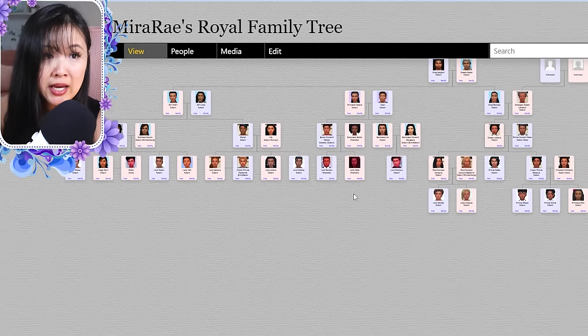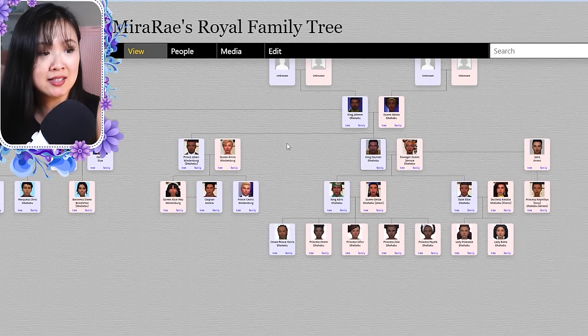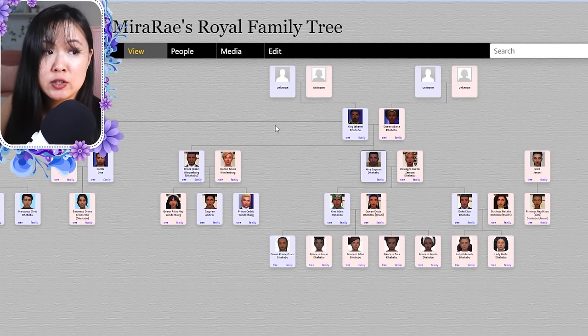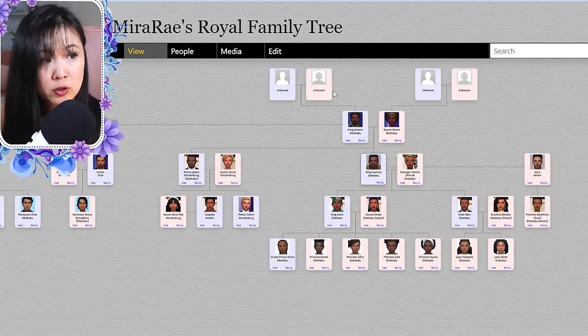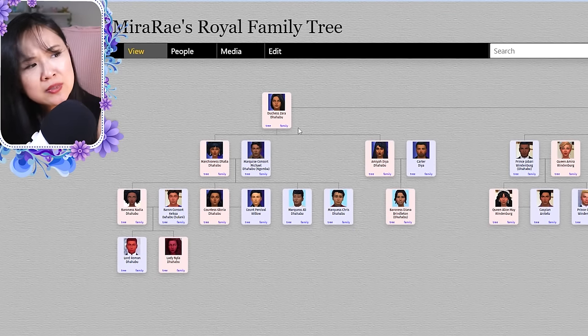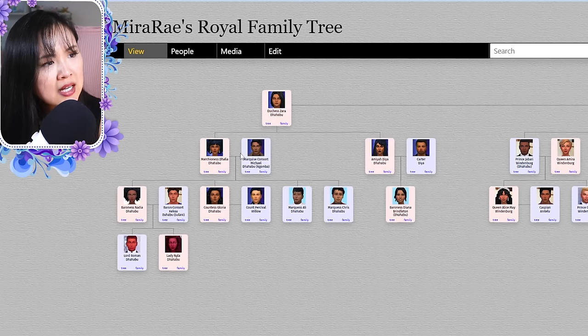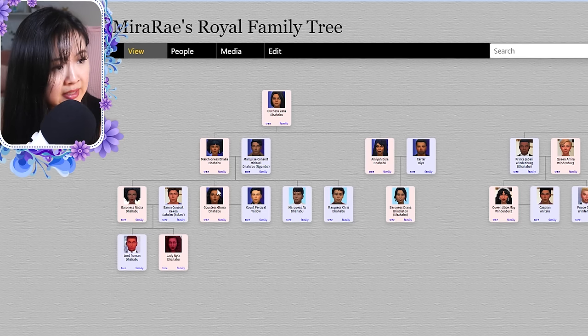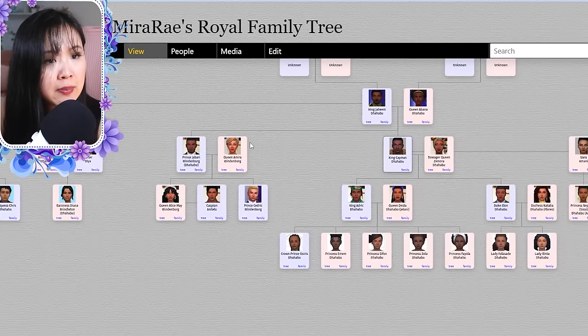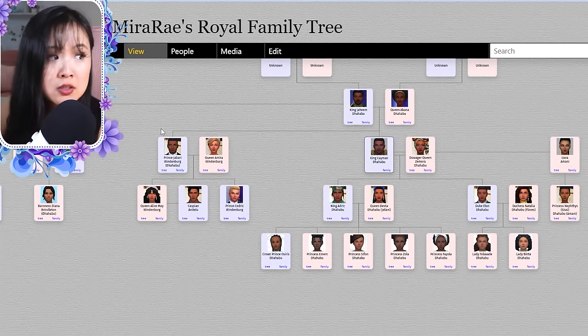Next is the royal family of the UKSD. Abana was the queen and she married Jaheim, who ruled beside her — the line of royalty comes from Abana's side. Jaheim had a sister named Zahra. Zahra had Dahlia and Dia. Dia married Carter and they had Diana. Dahlia married Michael — they had Nadia, Gloria, Ali, and Chris. Nadia had Roman and Nyla. Jaheim and Abana had two boys: Jabari (who we talked about for Windenburg) and Kamen.